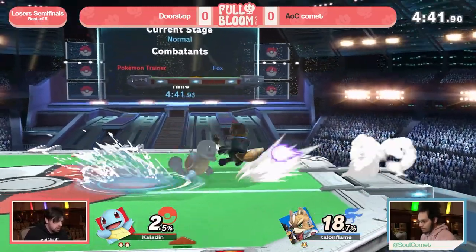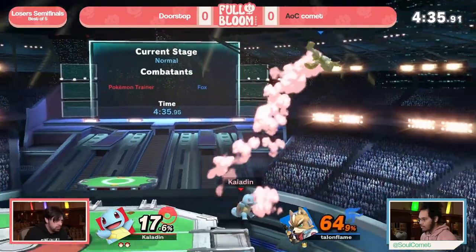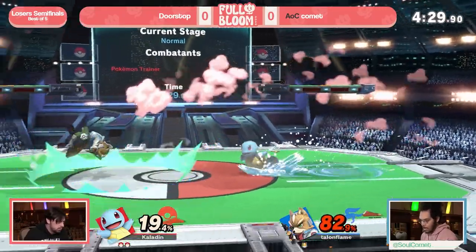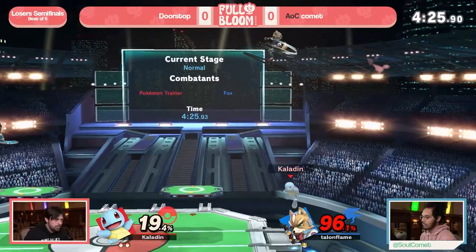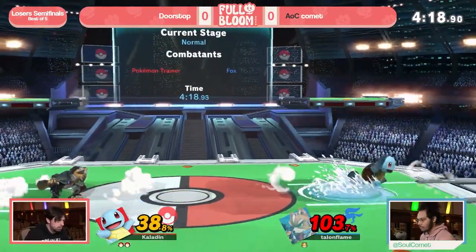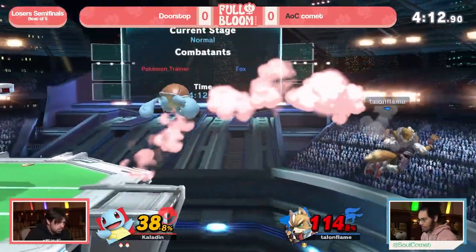Comet finds that back air — not the best DI angle from Doorstop. Here we are, two stocks to one. Fox is kind of a nightmare character so he's going to have to be really cautious picking his shots. That down tilt is going to be a great option, and f-tilt as well — great for putting opponents in tech chase situations. At 74%, you definitely have to watch out. Back throw off stage, but a high recovery from Comet — great stuff. Able to make it to the other side of the stage.